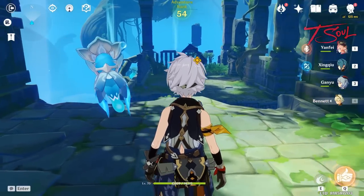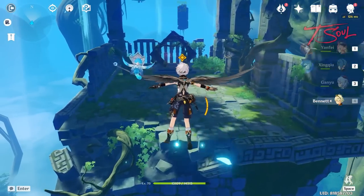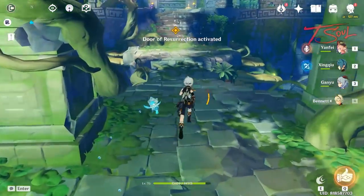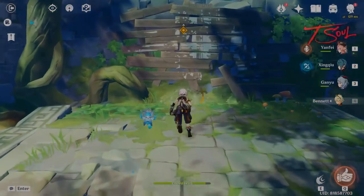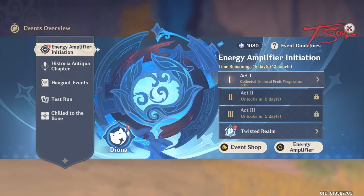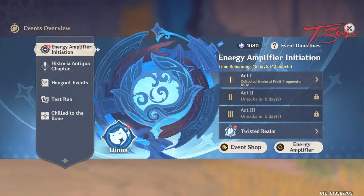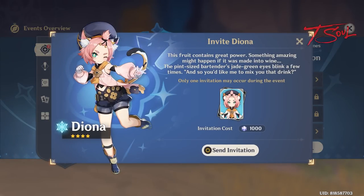This short dungeon is actually quite fun and you'll be surprised at a little gliding section at the end. After completing that mini dungeon, the real event starts. This is part 3, where you can customize the difficulty levels to get more points. And just from doing the part 1 and part 2 stuff, we have enough points to get our free Diona.